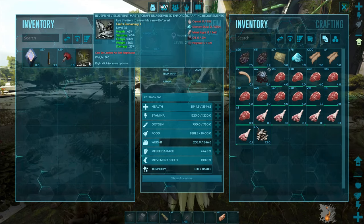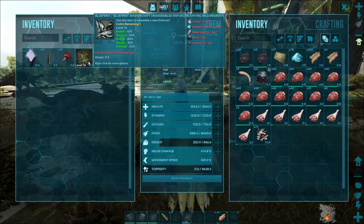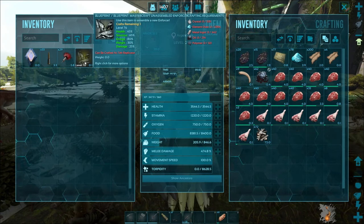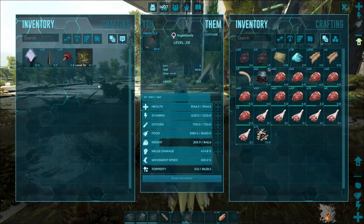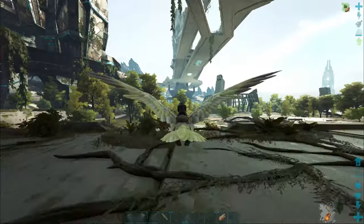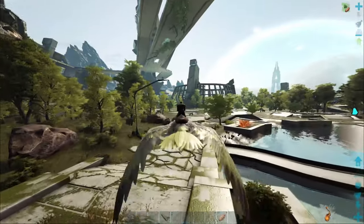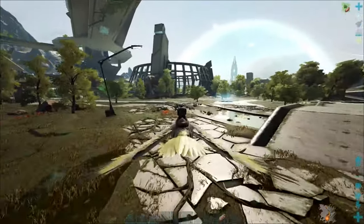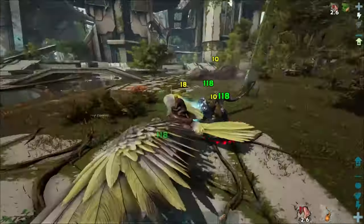They're fairly easy to craft — the main thing you need is element dust. You can also get some that are ascendant versus mastercraft, and you kind of need to look at the levels, because the ascendant one's going to need a lot more resources to craft, but you might have the same level in a mastercraft which costs a lot less. If you had the same levels and bonuses, it didn't matter if it's ascendant or mastercraft other than the material requirements.